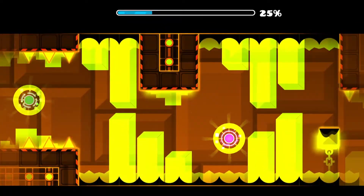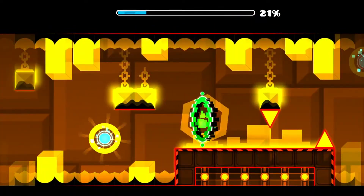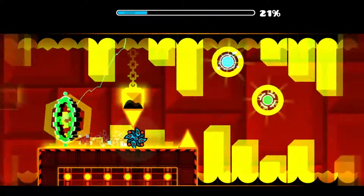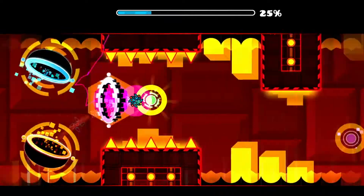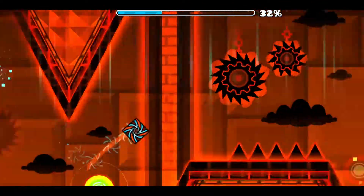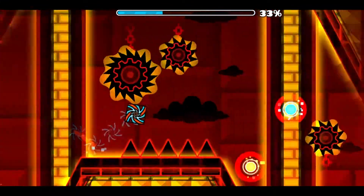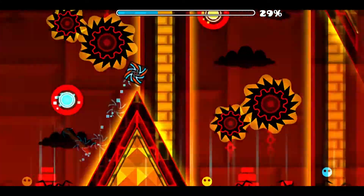Those two orbs there, you're going to want to hit them early. If you hit those late, you'll die. Sometimes it'll put you too close to that spike on the top and you'll die anyway, so you want to hit those two as early as you can. At this point, you pretty much just click each orb as you see it. The only part that requires some actual timing — and here you can hold — is right here. That jump requires timing. The first jump you can just hold through it, but this second one you have to time.